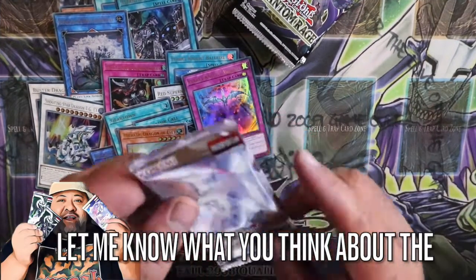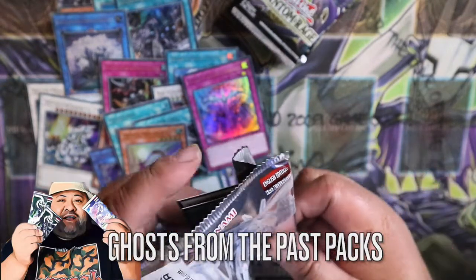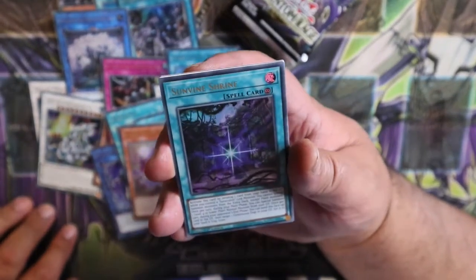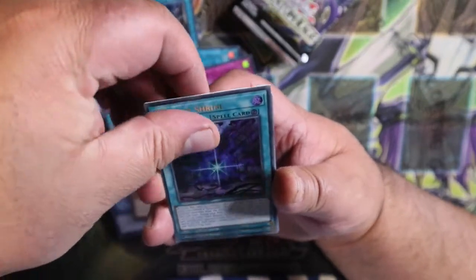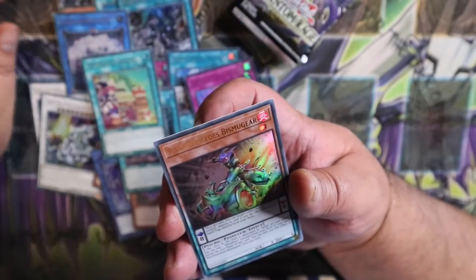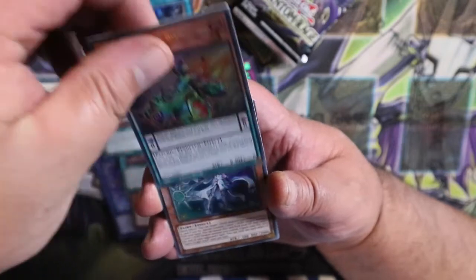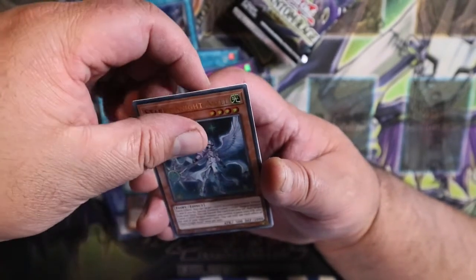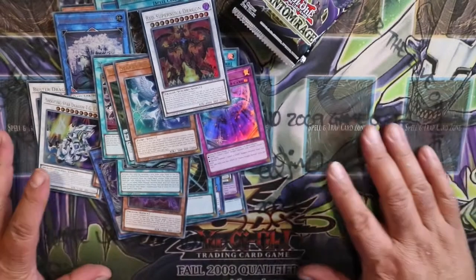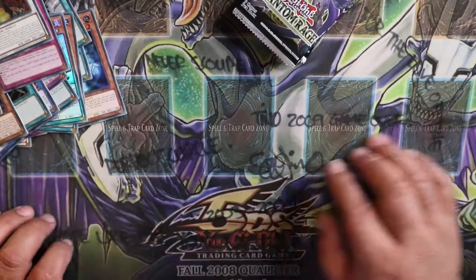That's pretty tough to pull. Here we go — the BLX pack, hopefully, hopefully for something good to make the viewers happy. We've got Sunline Train, My Dolce Kate, Real Metaphor, Buzz Mugger, Starry Knight Astel, and our last one is Red Supernova Dragon. Can't complain — we just got a lot of ultras. Just need to know which ones are worth it. Push that to the side and we'll go straight into our Blazing Vortex.